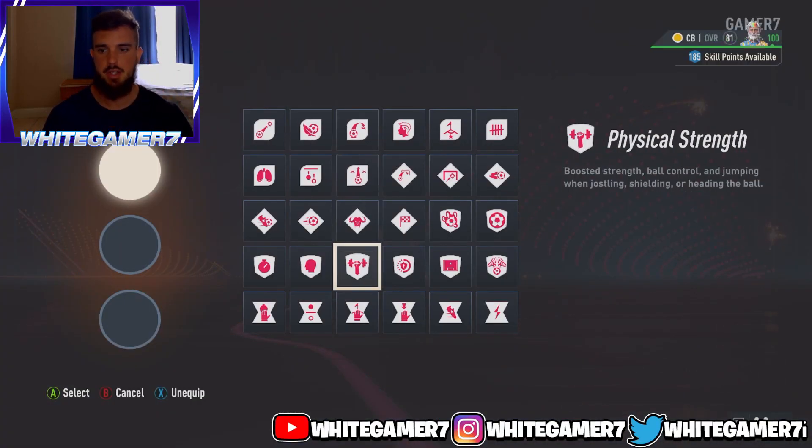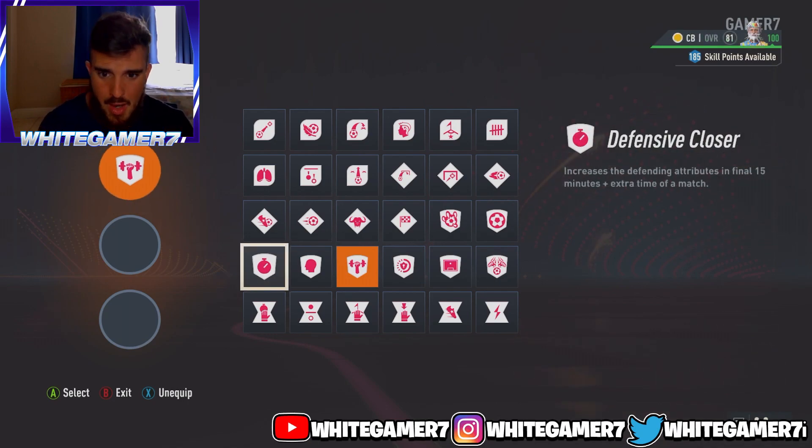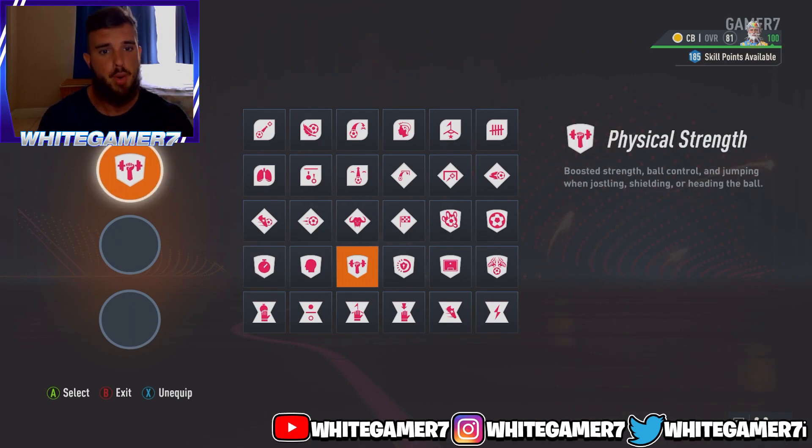For your three perks, the first one I recommend is Physical Strength. This is going to boost your strength, ball control, jumping, shielding, and heading, which is exactly what you want as a defender. We also made a separate video explaining what perks do, so go check that out. Go with Physical Strength for the first one.